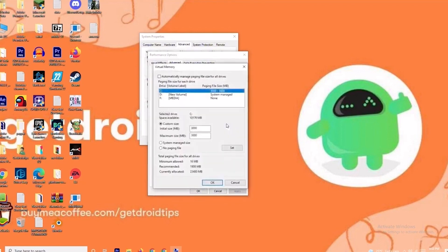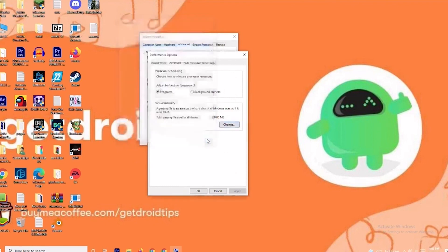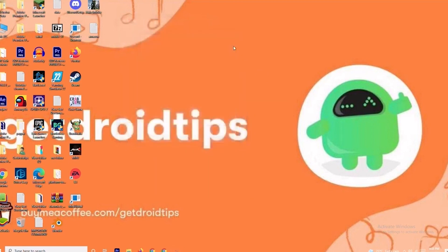As you can see, there is a default value given for the initial size. You have to change this to 4096 for the initial size, and in the same way change the maximum size to 4096 as well. Once done, click OK and check whether the issue is resolved.